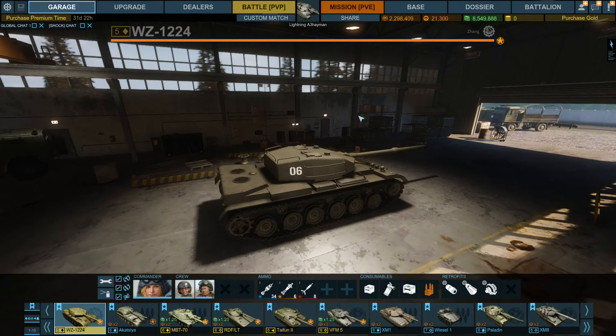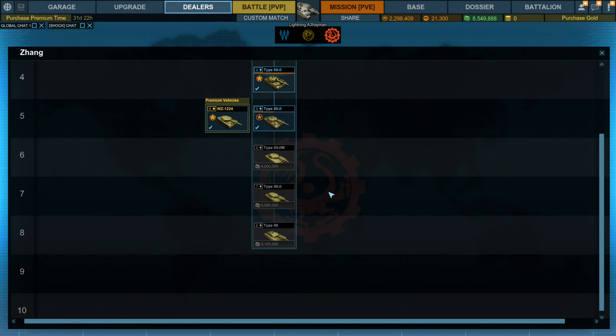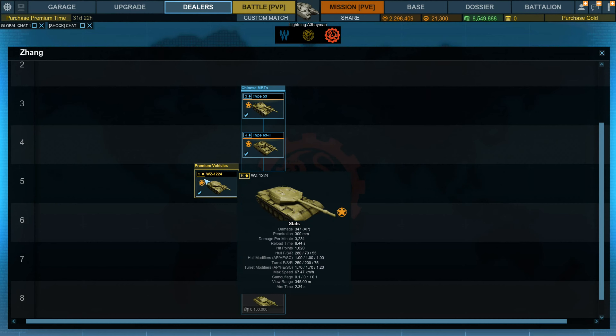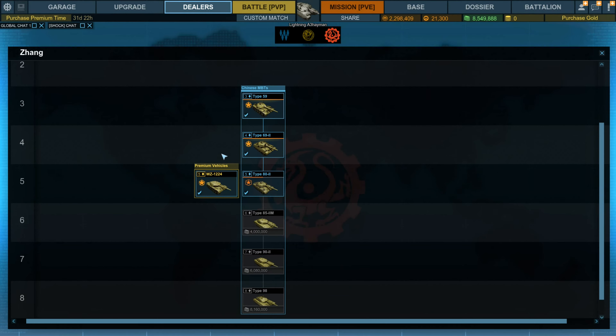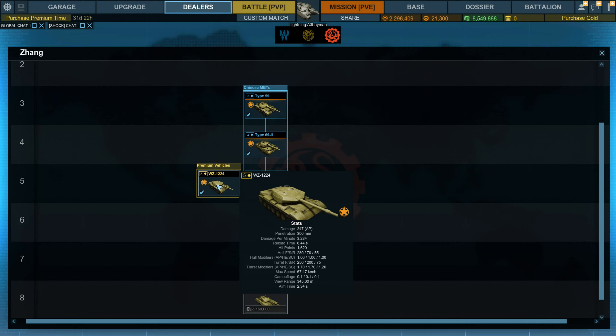Let's talk about some of the features in the patch. You've got the new Zhang dealer with the new Chinese tanks. To access these Chinese tanks, you either need to purchase this premium tank which costs 1,500 gold, or do 120,000 damage whilst next to a teammate — which is quite a lot. I think there are a few people moaning about that on the forums, but I think 1,500 gold for this tank is a pretty good deal.